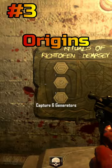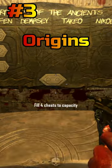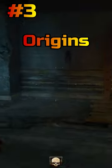And moving on to number 3 is Origins. What I like about Origins' starting room is the fact that you can complete challenges, and while they might be a little difficult for the starting room, you can still achieve them. As well as if you get a fire sale, you can also hit the mystery box.